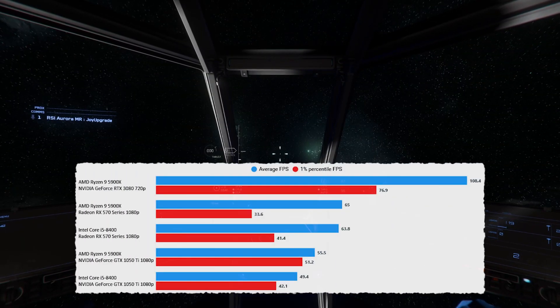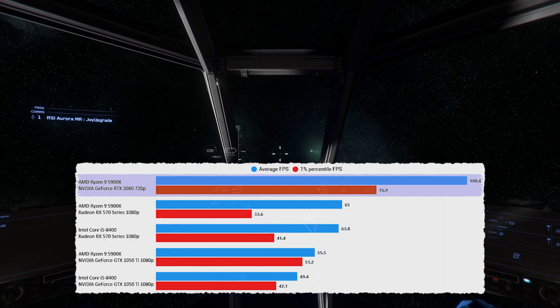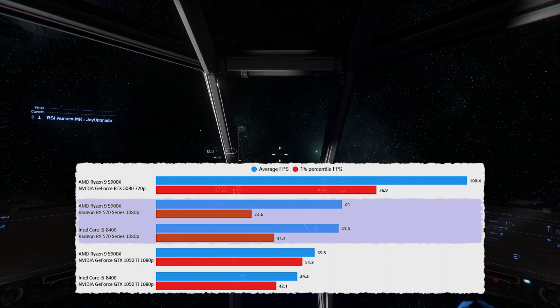All the results are at 1080p apart from the 3080. The 3080 doesn't really make any difference because even at 1440p it's still CPU bottlenecked, so the results will basically be the same. But we are targeting 1080p for the 570, so that's what we're going for.